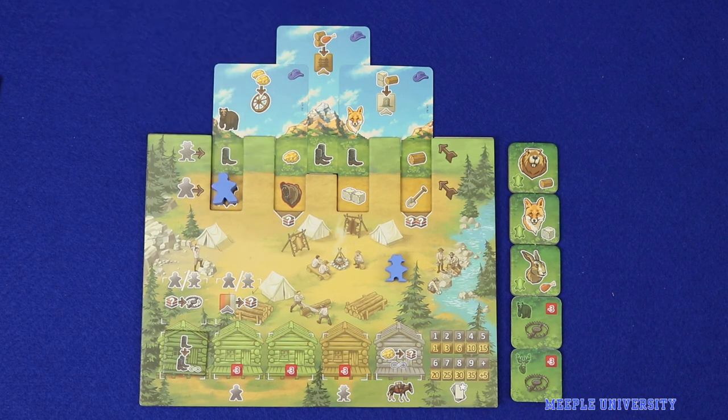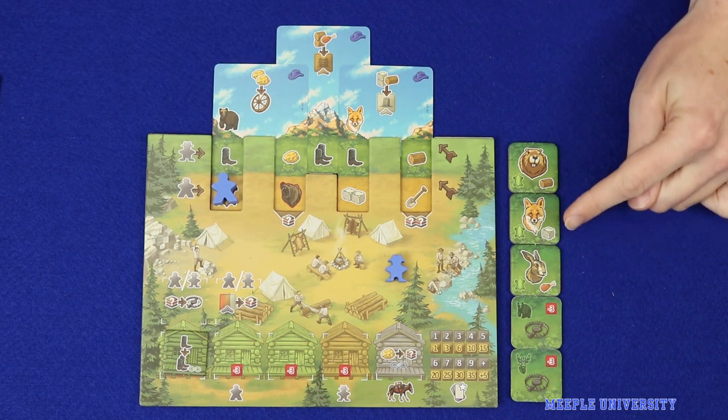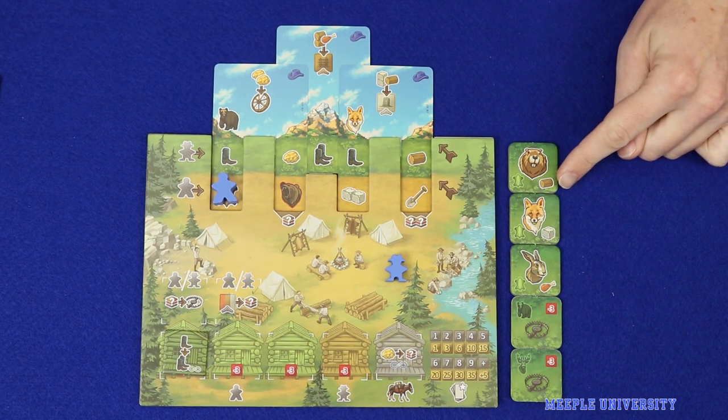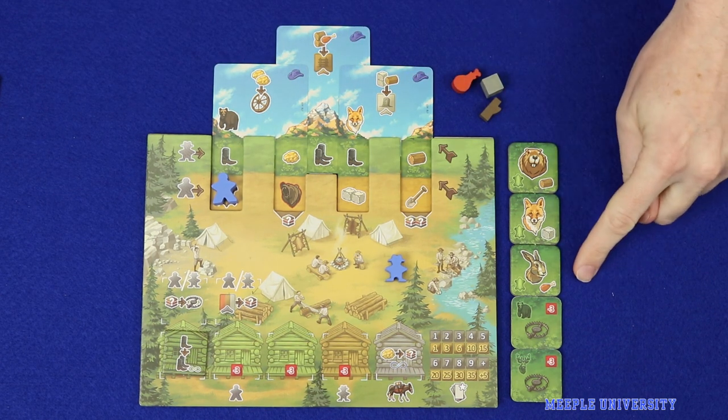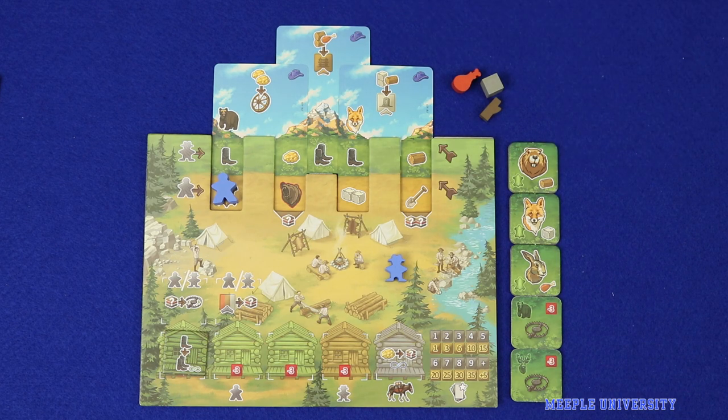When a player takes the fur trade action, that player gains the resources associated with each animal that the player has already trapped in the game. For example, the player would gain a wood, a stone, and a food. All of these animals remain face-up and will generate the same resources again the next time this action is taken.